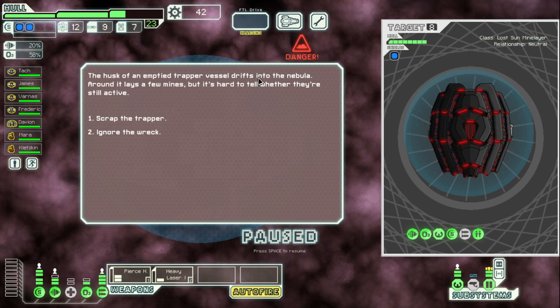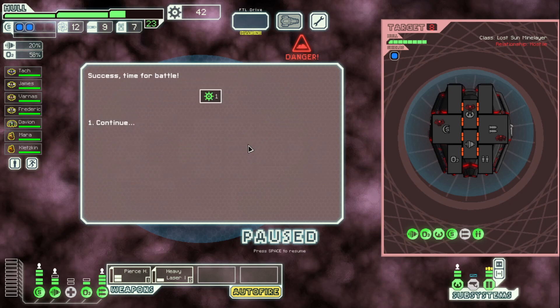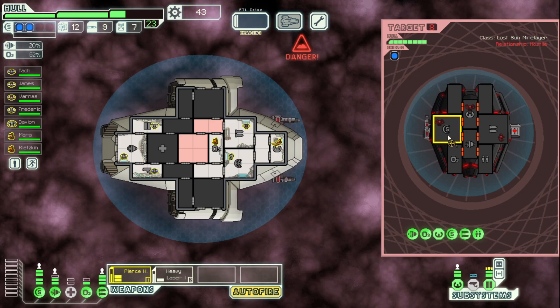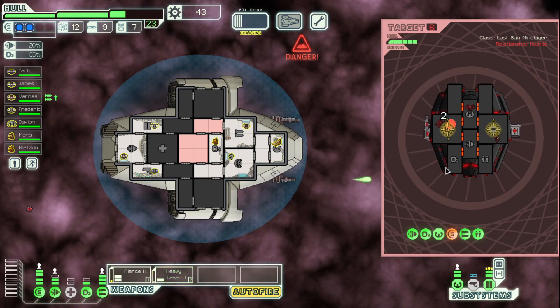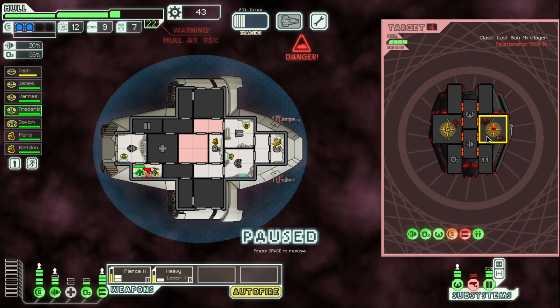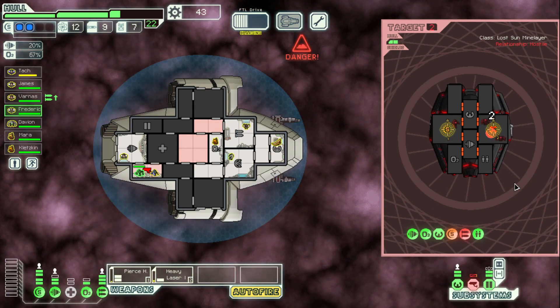An emptied trapper vessel drifts into the nebula. Around it lay a few mines, but it's hard to tell if they're still active. Let's scrap it — we're probably going to take some hull damage. It appears we were mistaken about the trapper being empty. The ship activates as we move in and, seeing our intentions as hostile, they attack. Let's get some free money. They got a mine launcher and a laser. Here comes a mine. It is a breach mine. Oh, there are rocks in here — whoa. They look pretty badass, not going to lie. They look like slug sprites but pretty cool. Well, you guys are down.